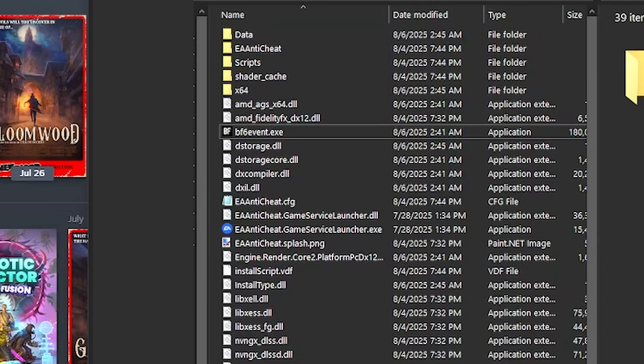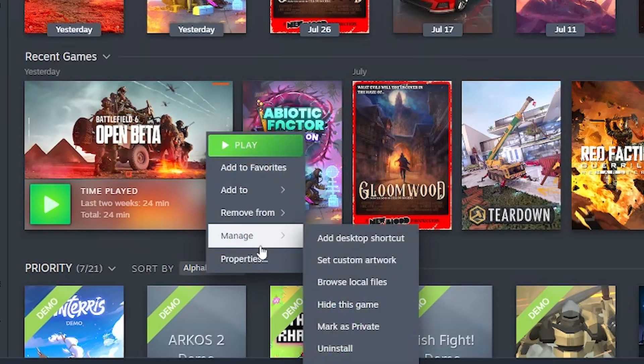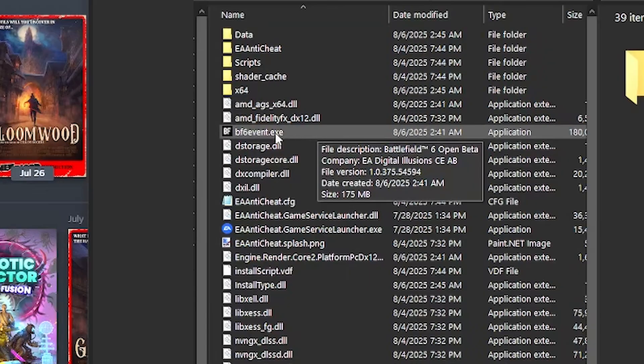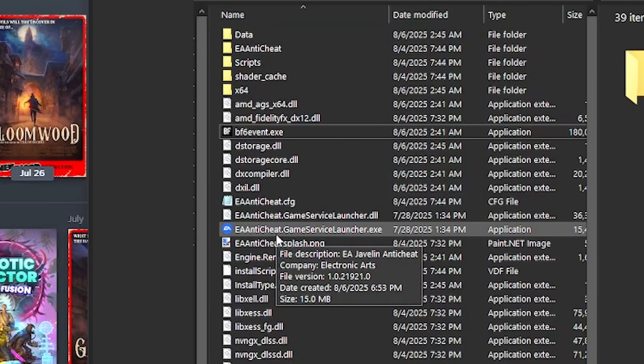First, you have to navigate to the folder that has your Battlefield executable. In my instance I'm using Steam, so I'm just going to right-click the game, go to Manage, and browse local files. What you're looking for is the BF6 event executable and the EA anti-cheat game service launcher executable.